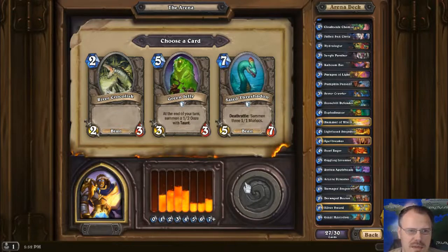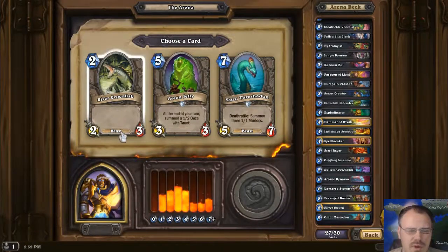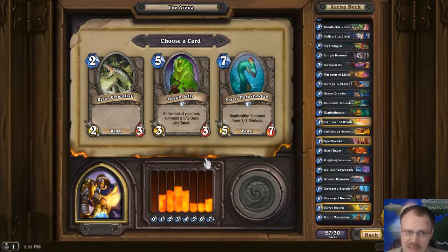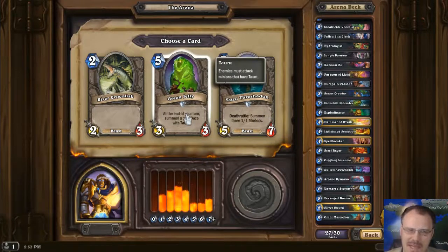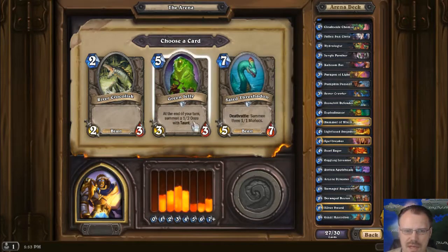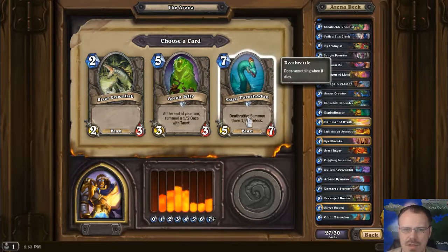Why is Croc-Lysk in the same row as these guys? He's pretty good fatness for late game, and while not fat, he can often generate a circumstance that's difficult for Arena decks to deal with. A lot of Arena decks just won't have much removal — you might not be able to get rid of him just spawning continuous Taunts. Both of those are pretty interesting, but I think I'm gonna take the Thresh of Dawn for fatness.